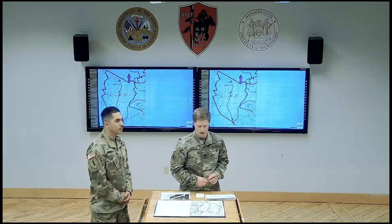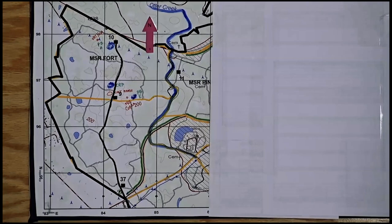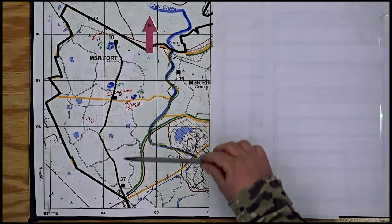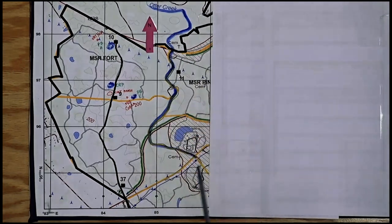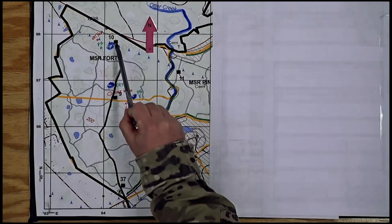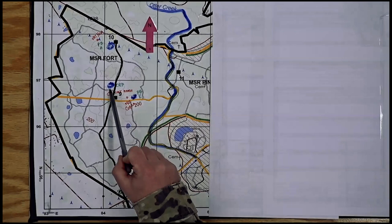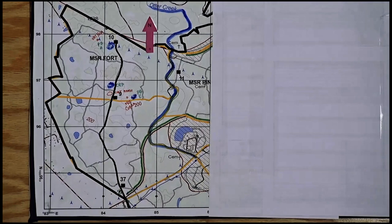Let's take a look at the map, and I'll orient you to the AO. This purple arrow denotes north, so at the top of your screen you have the north side. At the north of our AO we have grid line 9-8. The southern end of our AO is at grid line 9-5. To the east, we have Otter Creek, denoted by this blue line, vicinity grid line 8-5-2. And in the west, we have grid line 8-3. There are no considerable obstacles in this AO. There is one major avenue of approach, MSR 4th, which goes from north to south throughout the AO, and there are multiple smaller avenues of approach that branch off of either side that we may need to cross throughout this operation.